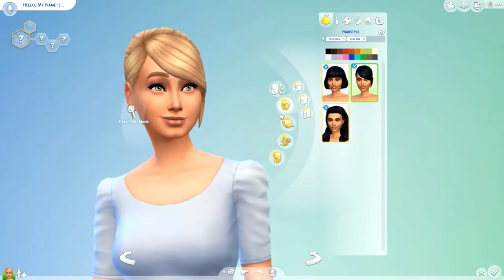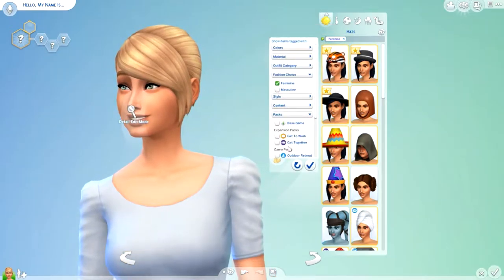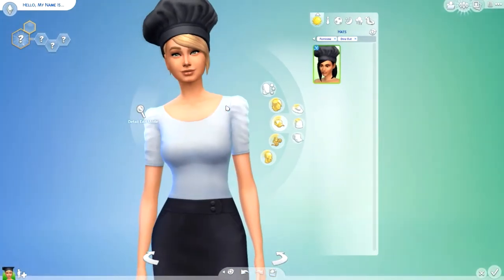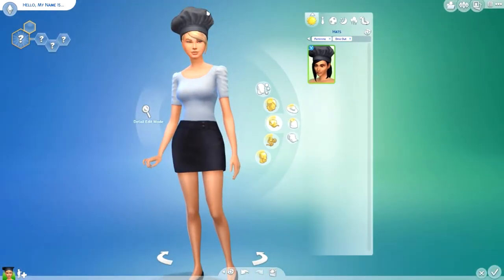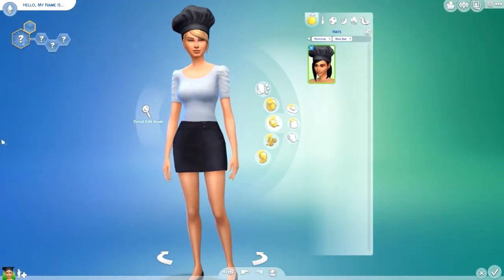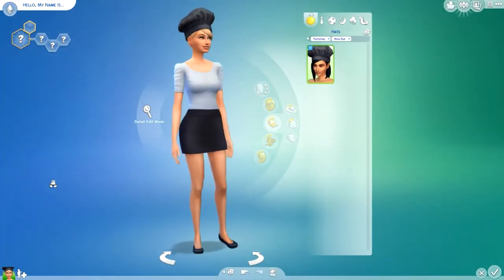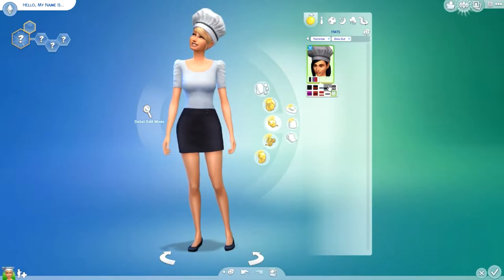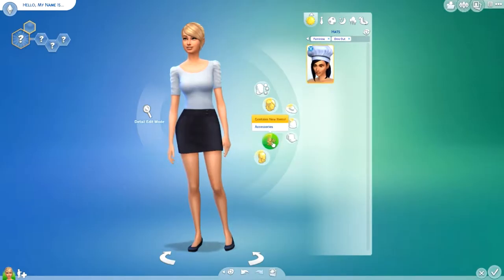As far as hats go, there is a chef hat, and this hat is so funny to me because it's just so big — it looks just like a giant cupcake or something on top of her head. It is cute, though, and it comes in many colors — purples and reds and all of that.